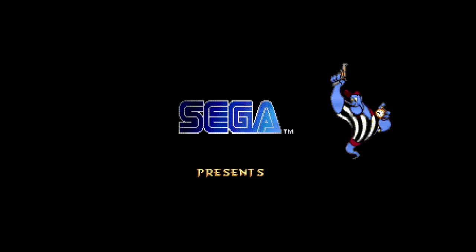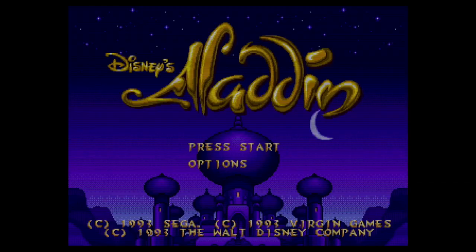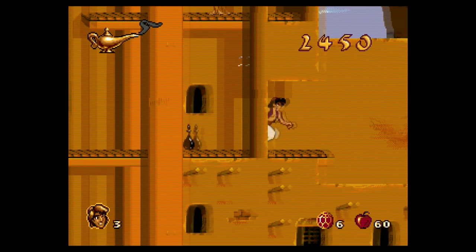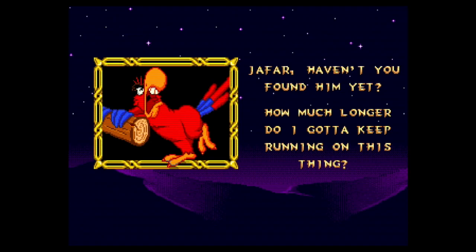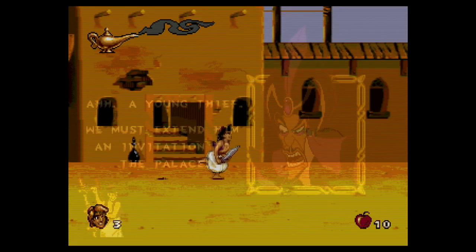Aladdin was developed by Virgin Games and Disney Software and was released for the Sega Genesis in 1993, a little less than one year after the film came out. You play the titular hero in his adventures through Agrabah as he battles the machinations of the nefarious Jafar. The game opens just like the movie, with Jafar looking for someone who can enter the Cave of Wonders for him — a certain diamond in the rough.